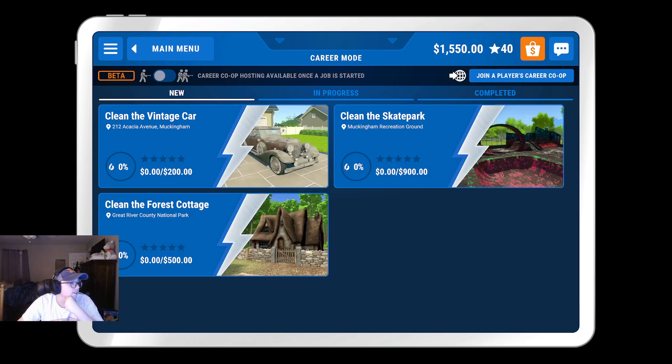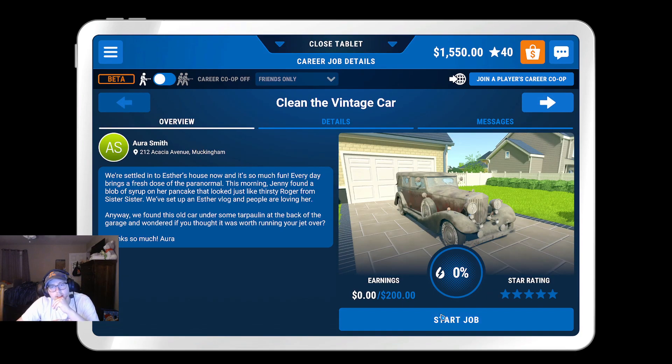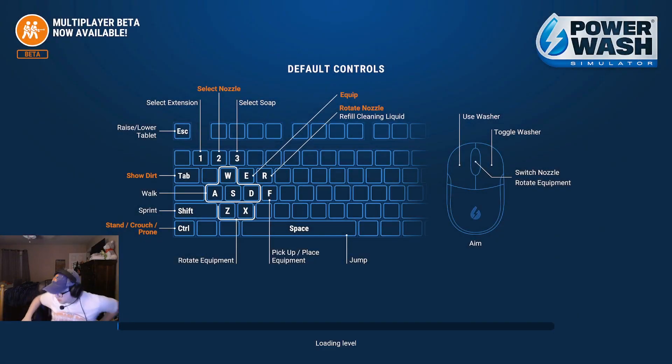All right, here we are back doing some Power Wash Simulator. I thought maybe we could do the vintage car and clean the forest cottage. Maybe we could do that in one together, depending on how long it takes. So let's get into it.